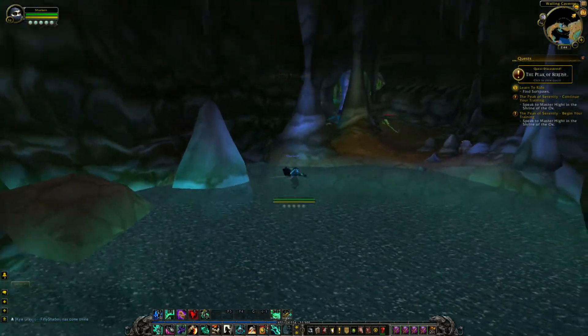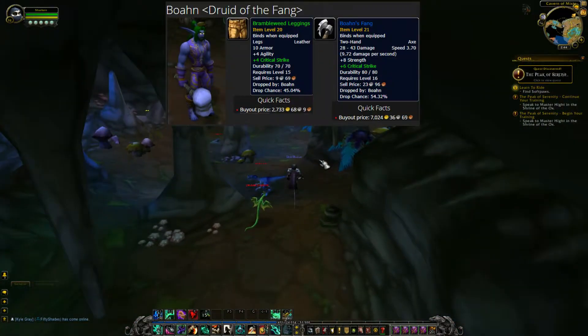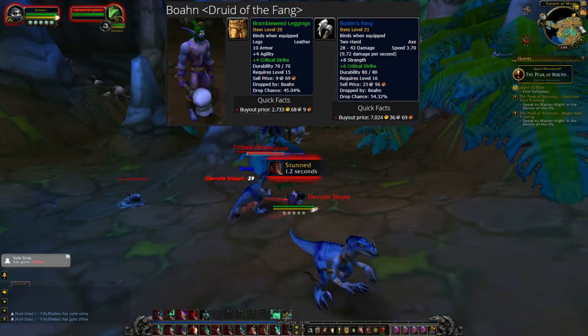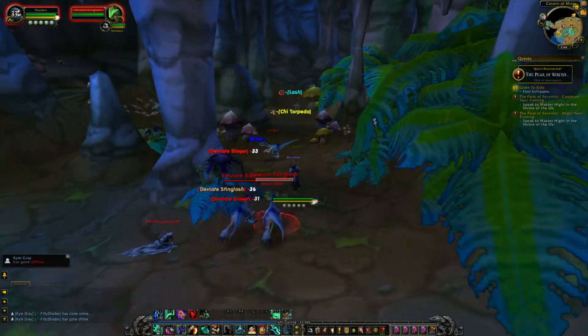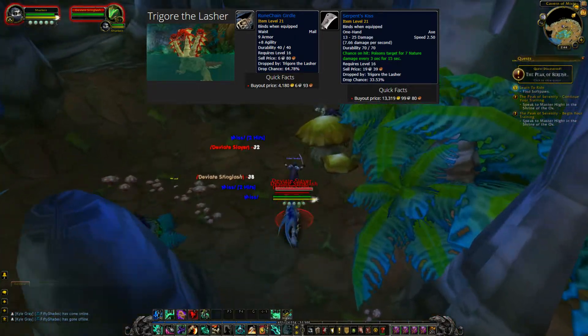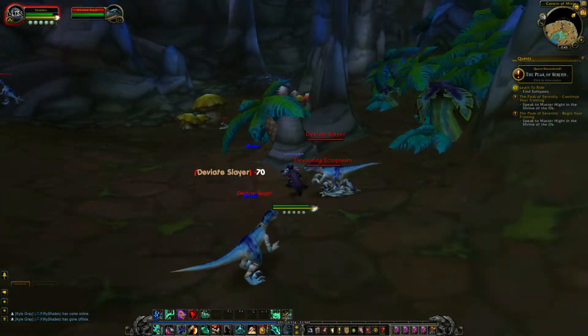I leveled my monk here when I was a lower level — it was like 2k to 3k experience per kill, which was pretty decent at the time. These are the 2 rare spawns we'll be farming. They actually dropped some pretty good loot, worth a few thousand to 12k each. I happened to get the Boan spawn and got Brambleweed Leggings.